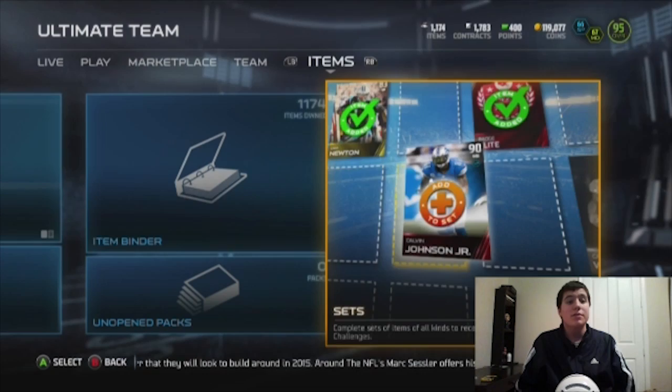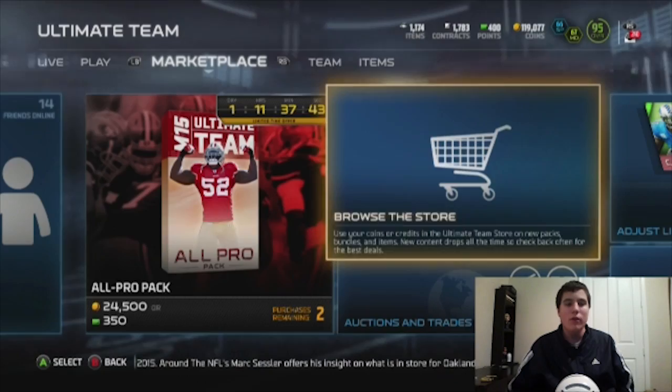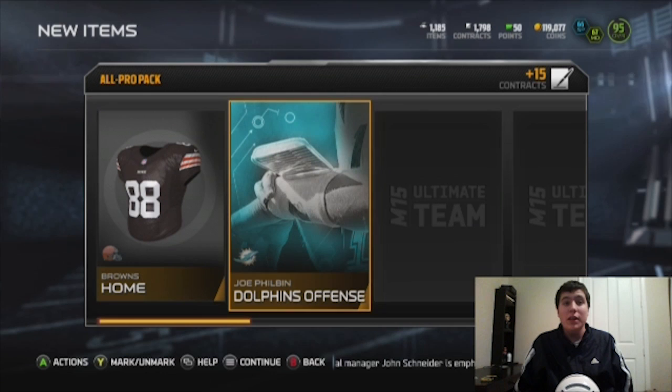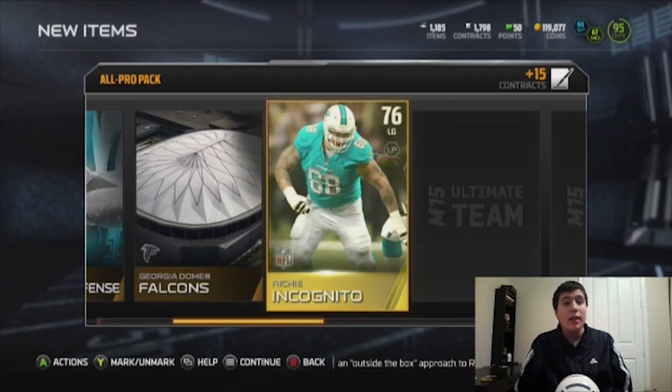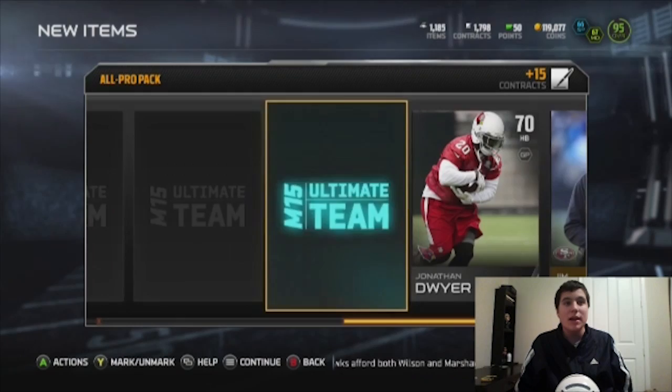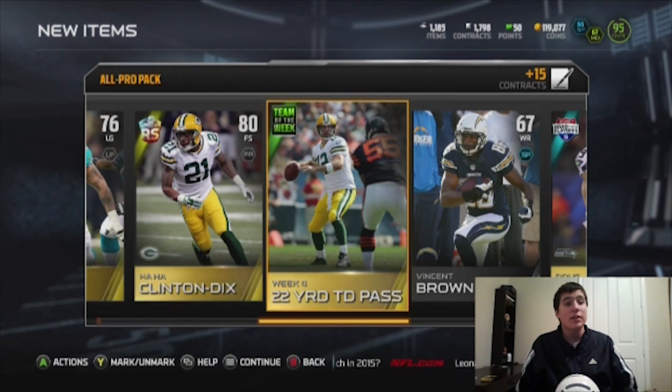We only have one pack left and this pack opening is already going to be over. These packs have been very, very dry. I'm looking for just one elite - any elite, I don't care what it is. As we're getting a Dolphins offense, a Falcons Georgia Dome, we're getting a Richie Incognito who just got signed a couple days ago, a Zach Sudfeld. Let's go from the front again - we're getting a Ha Ha Clinton-Dix, can we clutch it out with some type of good pull?